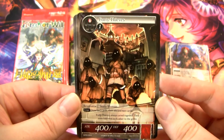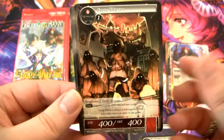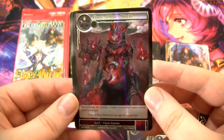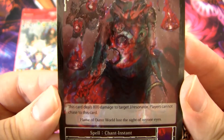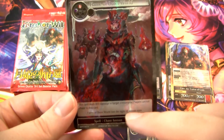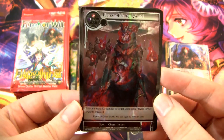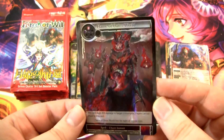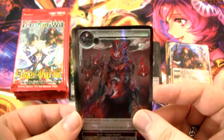We have another Tsukiyomi and a Hide the Chaos. There are actually a couple cards in here I could use in decks. It's a 400/400 — when it comes into play, you draw two cards and discard two cards; not a bad card. Black Miasma, Wind Dagger, Acolyte of Darkness. This is one of the best cards in the set: Flame of Outer World. It just deals 800 damage to target J-Resonator, and players cannot chase to this card. This was the very first card with that mechanic. It's a chant instant — very, very good card for Wanderer. You see this in a lot of control decks. You can't go face with it so it's not a great burn card to the face, but still a very, very powerful card. One of the two great burn spells in this set — the other is Split Heaven and Earth.